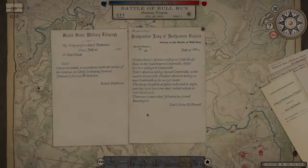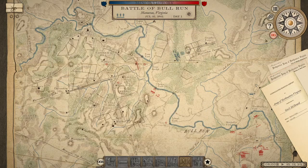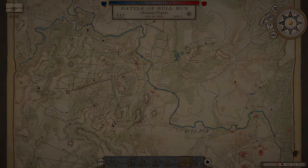When you first load into a battle in Grand Tactician: Civil War, you're going to get this screen here, which shows some of the military telegraphs and some of the flavor for the disposition of the battle. I'm just going to say for right now this isn't super important. So I'm going to dismiss this and click on the HQ report thing and make that go away. We'll cover that in a future video, but for right now I just want to focus on the tactical maneuvering of your units on the battlefield.